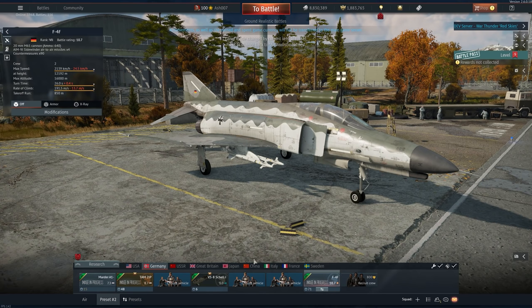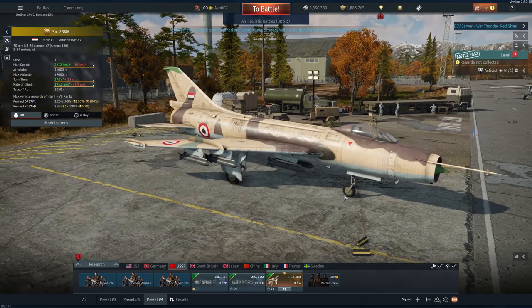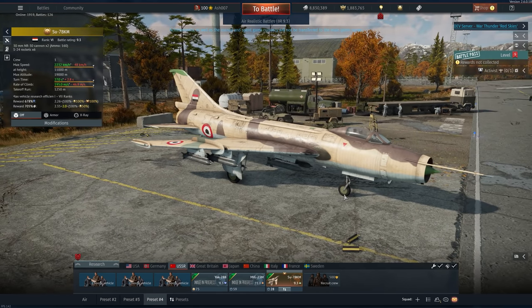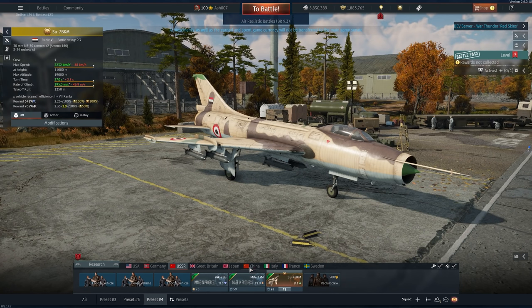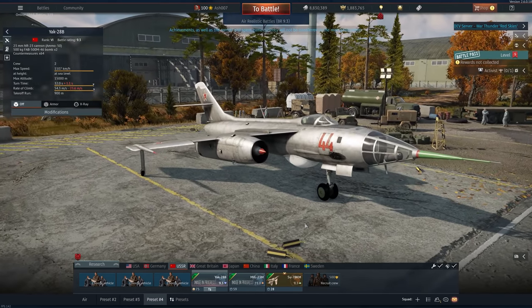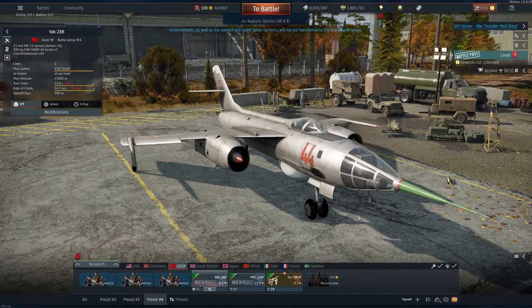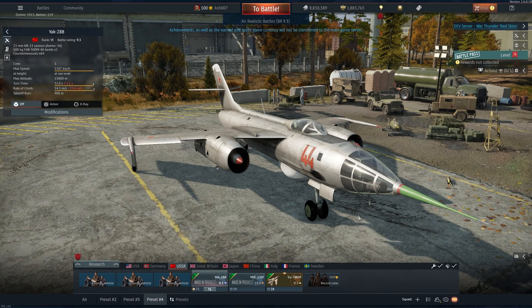Moving on to USSR. This is the SU-7B Cam, and to my knowledge it's the first Egyptian aircraft that we have properly in-game. This is a premium at 9.3, and it is exactly identical to the SU-7. Other additions to Russia include the Yak-28B — been asking for this thing for a little while. It's one of those interceptor bomber aircraft that would be quite interesting in War Thunder, and this one certainly is.